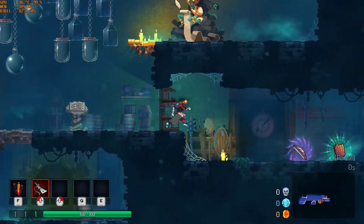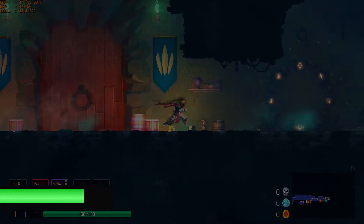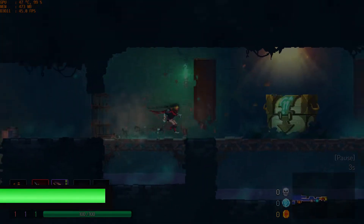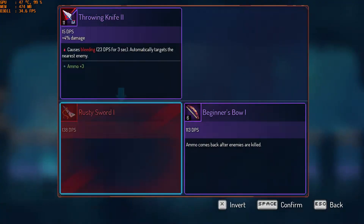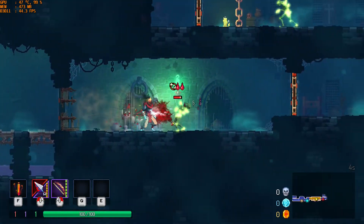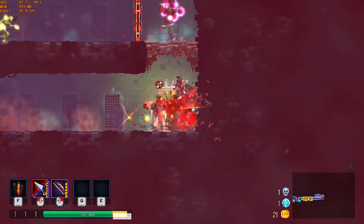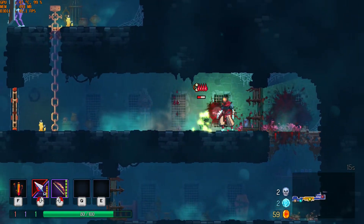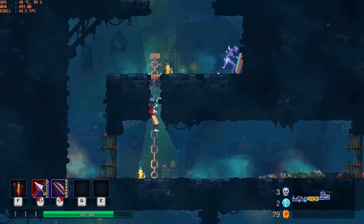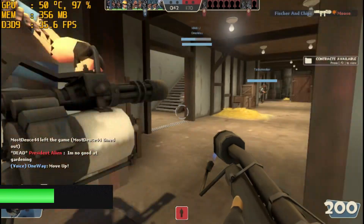Starting off first was the 2017 platformer Dead Cells. I kind of expected it would run well but wanted to test it anyway, and I actually found myself playing and forgetting I was even recording because it ran so well. We're cutting a bit of FPS using Fraps, but it's minuscule compared to OBS. Even with Fraps running it's perfectly playable, and without recording we're getting around 50 FPS on average — a beautiful start.